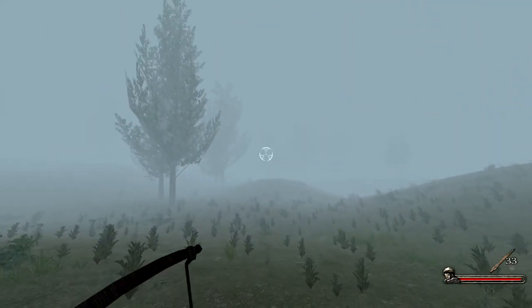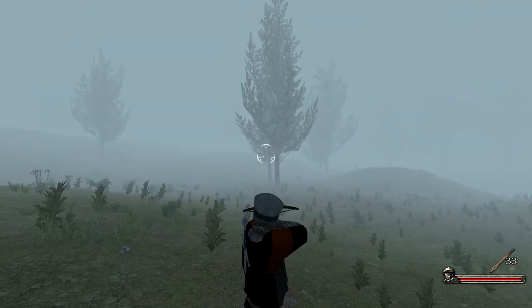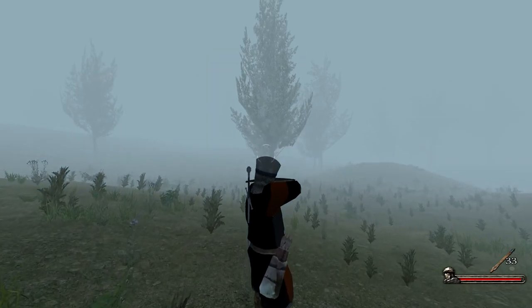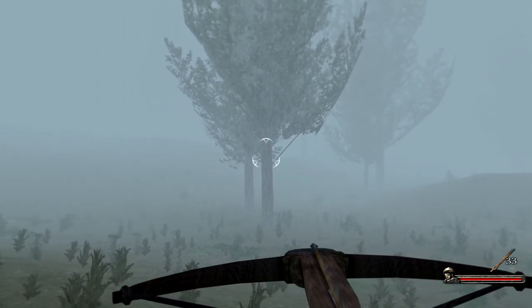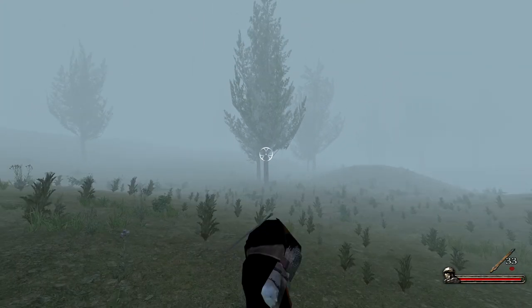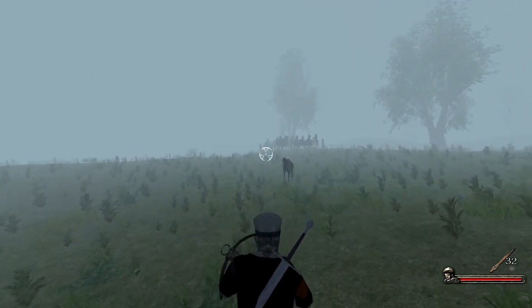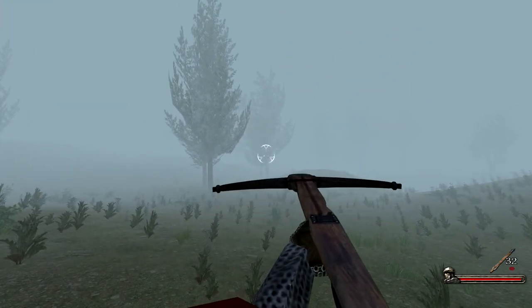Changing my view is pretty helpful if I try to use a ranged weapon such as a crossbow. Having a third-person view helps in determining where the enemy is, while the first-person mode and the zoom function help me actually aim at a specific target. I can orientate the character using the third-person view and aim at something I want to kill with the first-person view.